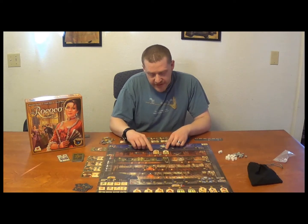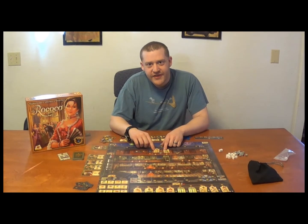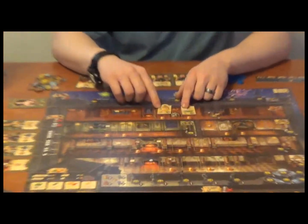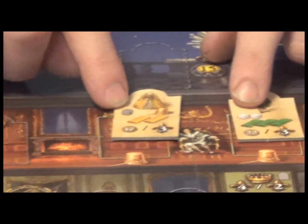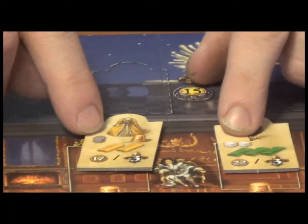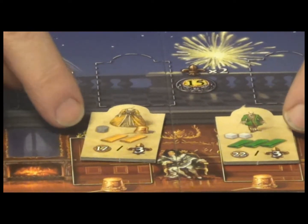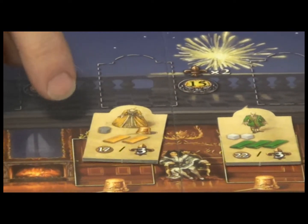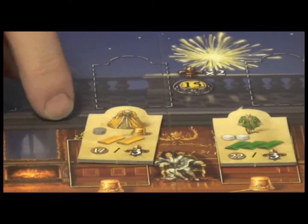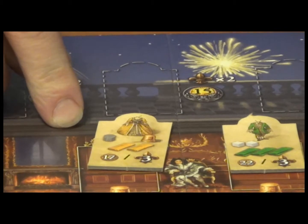Then you've got the secondary requirement in the form of either silk or lace. You're going to need all of those things to make the outfit. But you can overpay — essentially — you just don't get change.